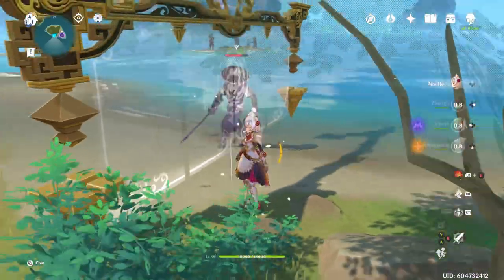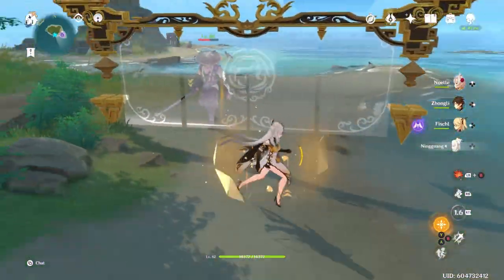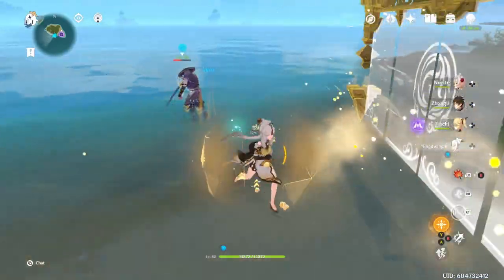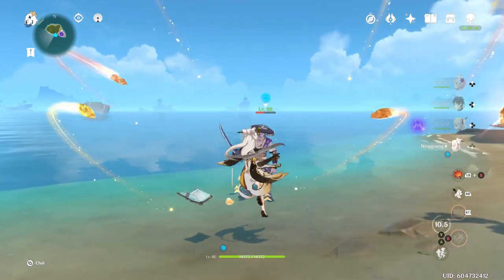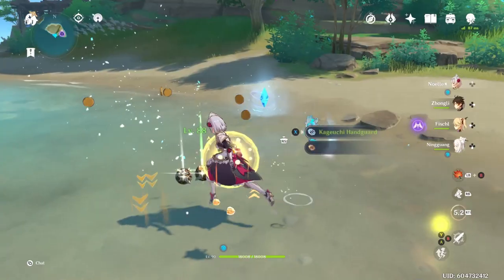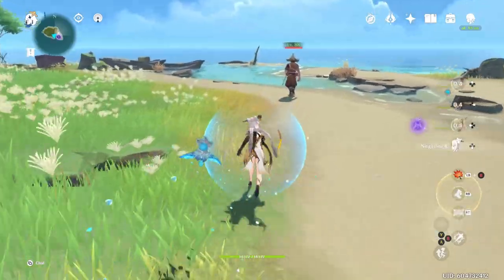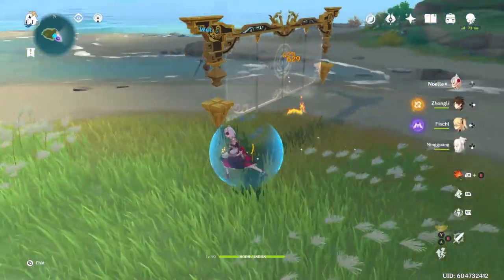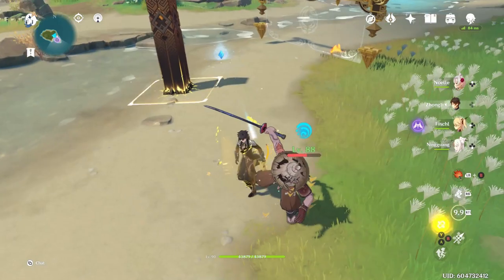Here's some particle collecting with Ningguang. When you cast the Jade Screen, you get some energy particles back. Another great thing about pairing Ningguang with Noelle is that you can walk through the Jade Screen and get a Geo Damage bonus, which is really nice. However, as you can see right here, Noelle's energy is a bit finicky to get back.